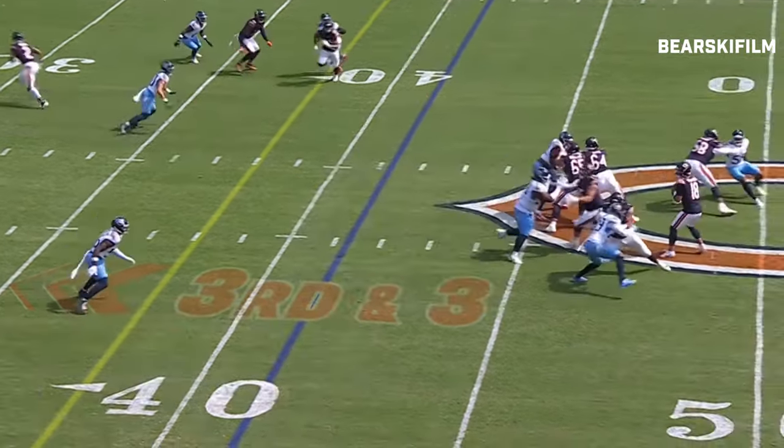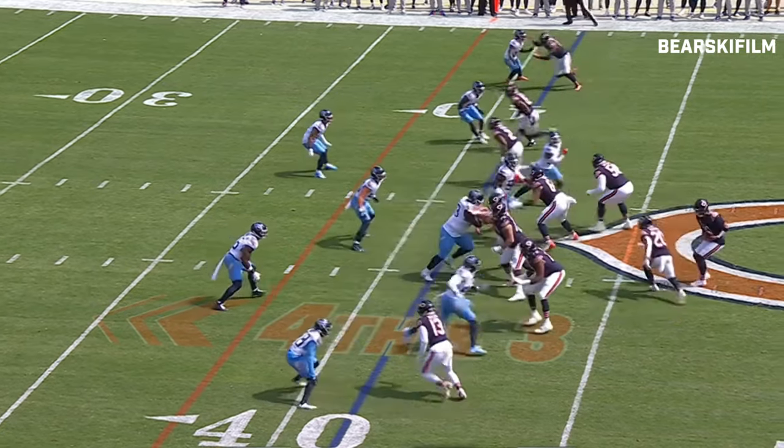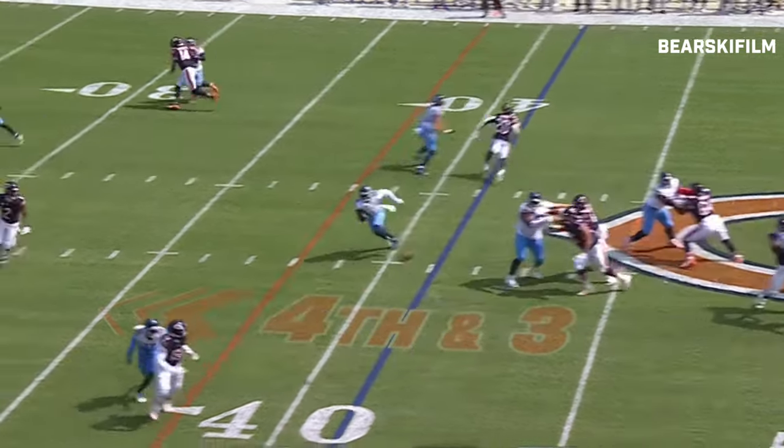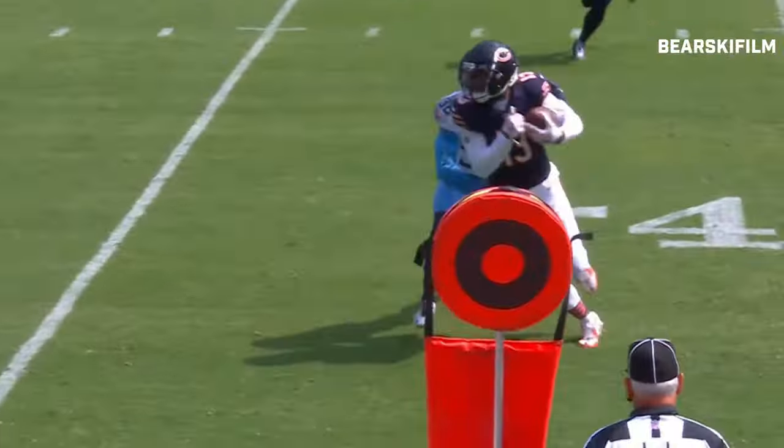Four-man rush on third and short. Williams slinging it, looking for Keenan. Titans show pressure, they'll bring just four. Williams finds the short route — Allen, first down. And that set up that out route.